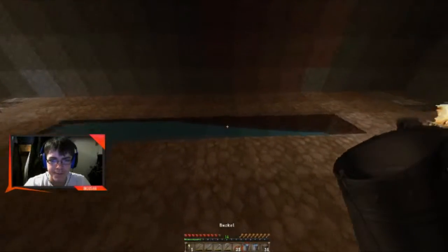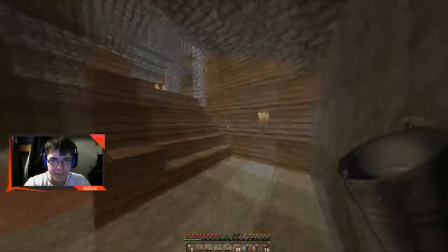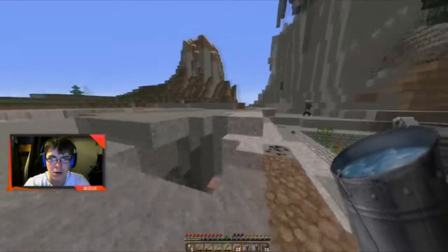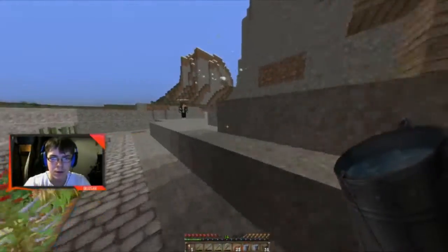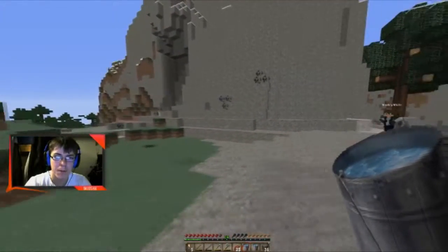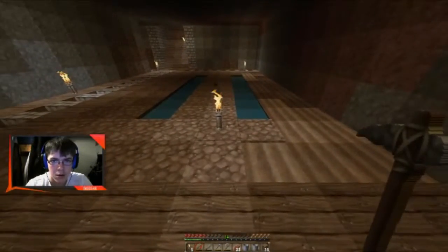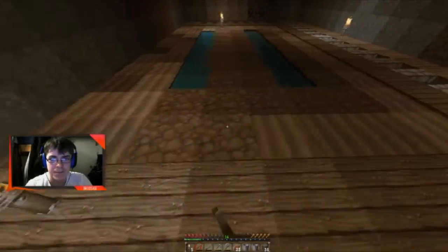Brad checks whether the corridor goes outside the mountain — it doesn't, good. He heads outside and encounters a beautiful morning, then immediately meets a creeper. He hits it and gets hit back — possibly it had thorns. His shaders start glitching badly, causing a crash and brief disconnection from the server.